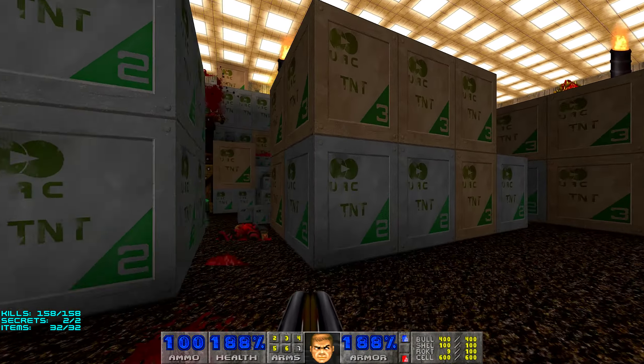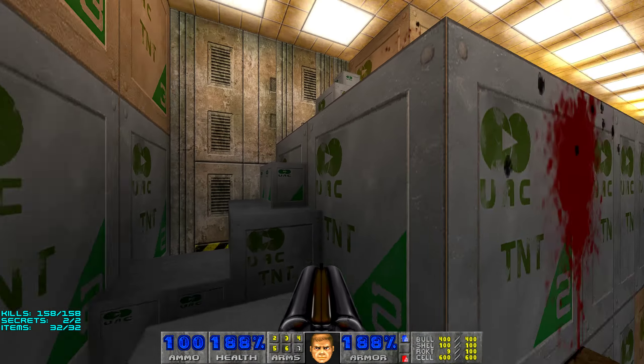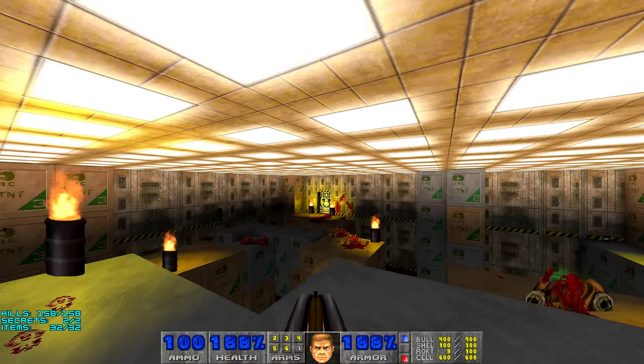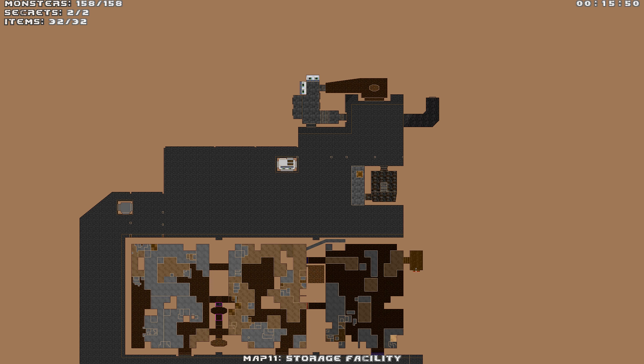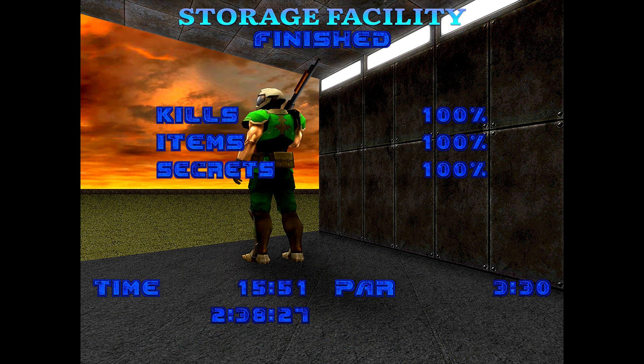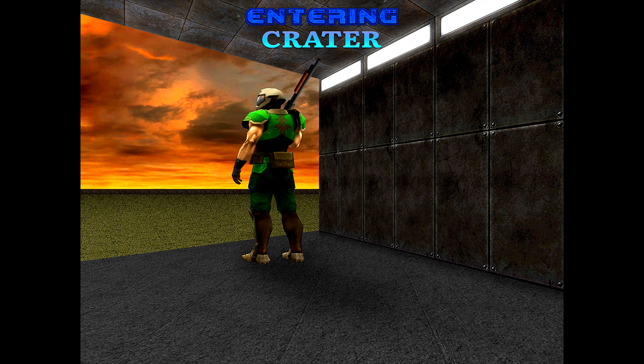I think we have everything and now we can exit this level. Map 11, Storage Facility — as I said, it's not my favorite map and I'm not a fan of it. It has really dangerous parts and cramped spaces inside the crate mazes, which I don't really like, especially with the archvile appearing in the middle. But we did it, and thanks for watching until this moment. I will see you in the next level, which would be Crater. Bye-bye.